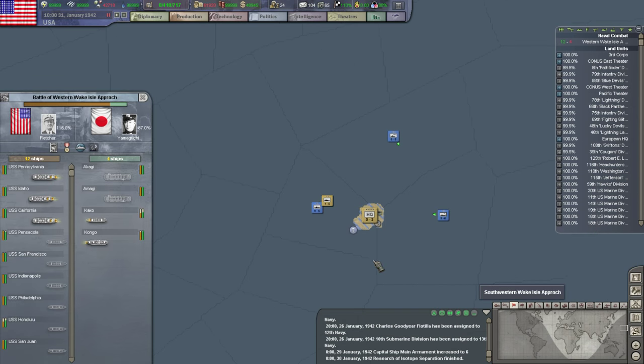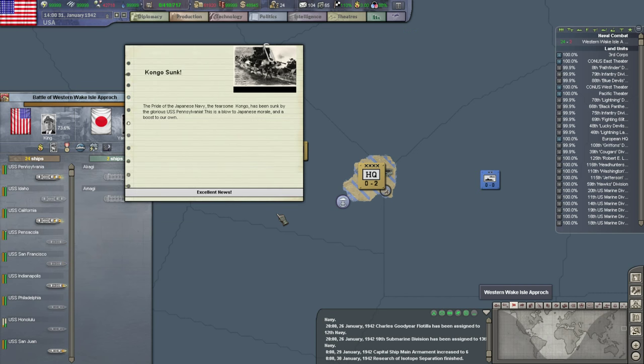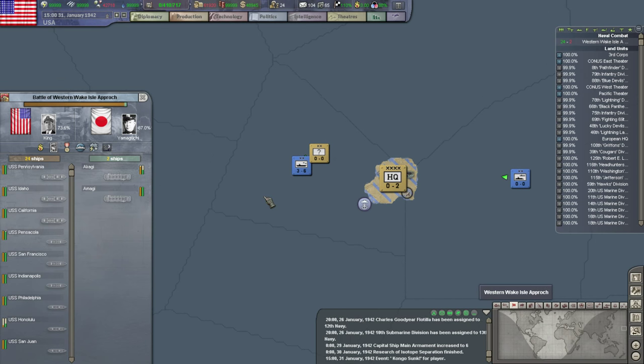Hostile Navy over here. The Congo was sunk — the pride of the Japanese Navy. The fearsome Congo has been sunk by the glorious USS Pennsylvania. It's a blow to Japanese morale and a boost to ours. We lose some... we didn't have any. But hey, go us.